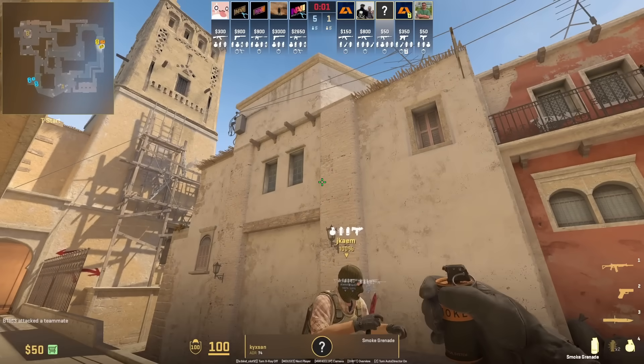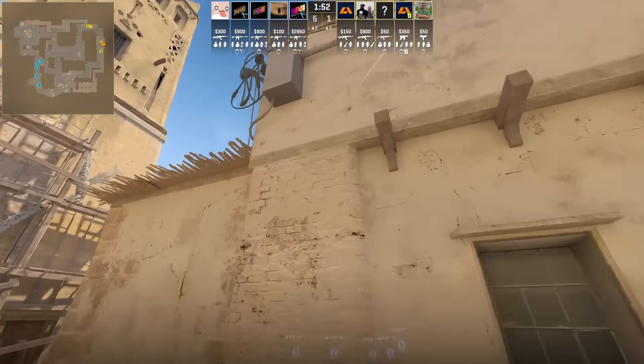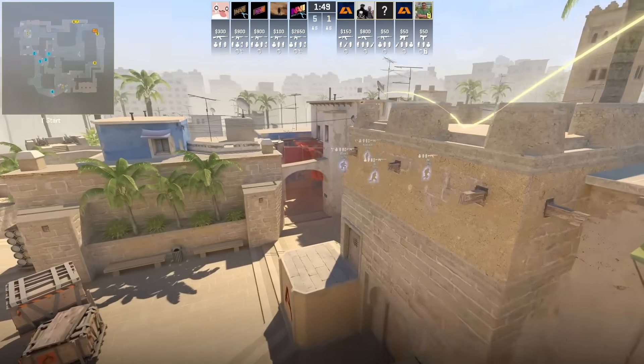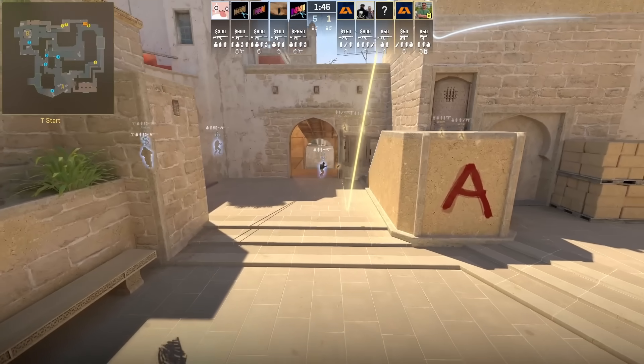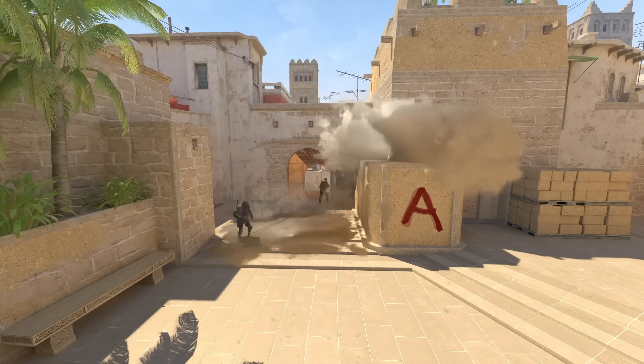Fast jungle smoke. Go ahead and stand to the left of this wall, aim here above the middle of the window, then jump throw. What makes this jungle smoke different is look how deep it lands — it's not going to extend out towards site and bench compared to other fast jungle smokes.